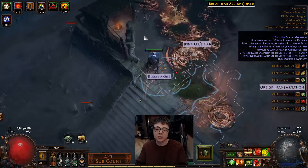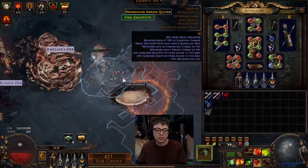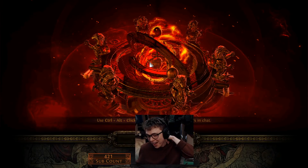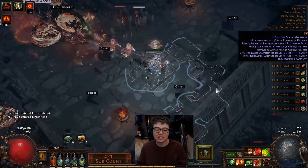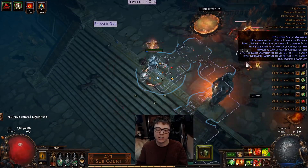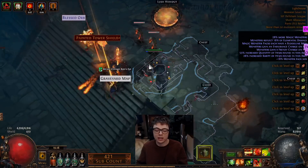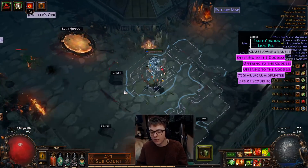Since last league it is because of the introduction of Ensnaring Arrow. The way that Ensnaring Arrow works is it makes the target always count as moving. So you just apply a Puncture on the boss, hit it with Ensnaring Arrow — which I've currently got linked to Curse on Hit Vulnerability — and then the thing dies. So yeah, that's how it maps.